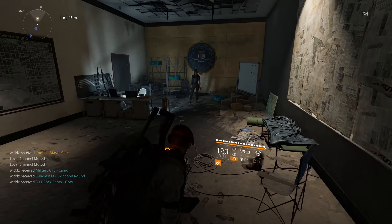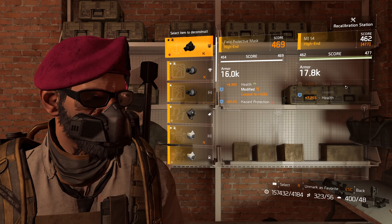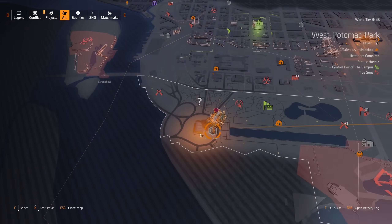We're going to start with the Cassie vendor. To get her location, you need to first talk to the Snitch. You can find him close to the 1040 safe house, so fast travel there and just keep running this path until you get to him. Talk to him and grab the bounty, then open the map and you will see the location of the secret vendor Cassie.